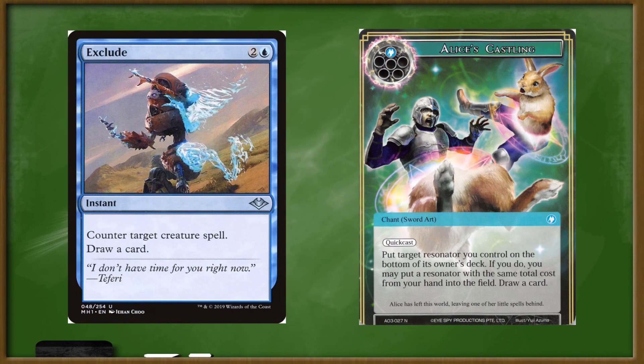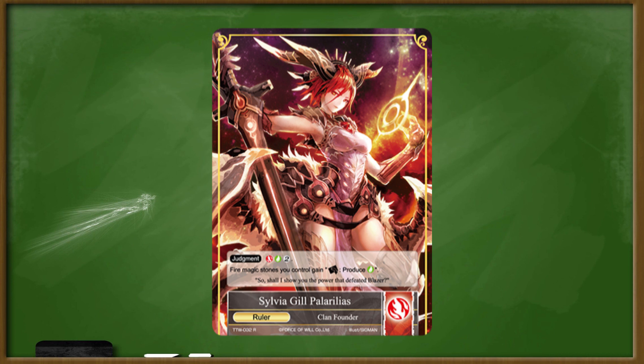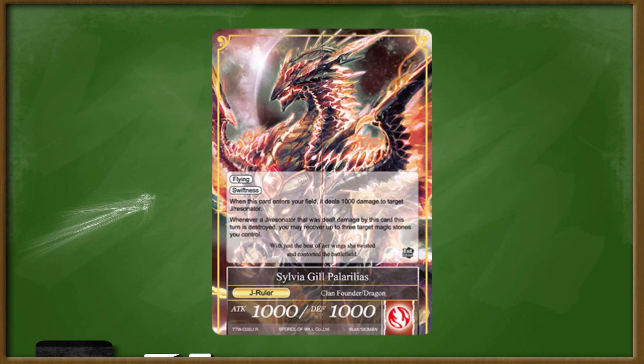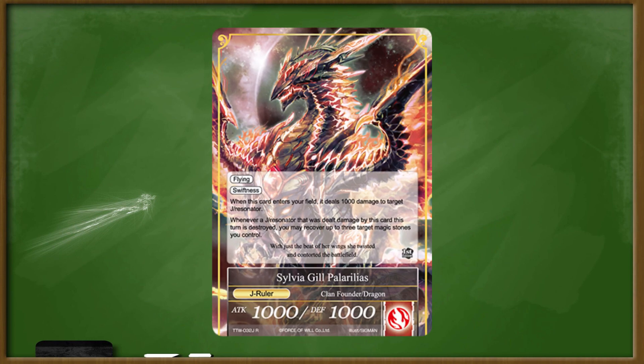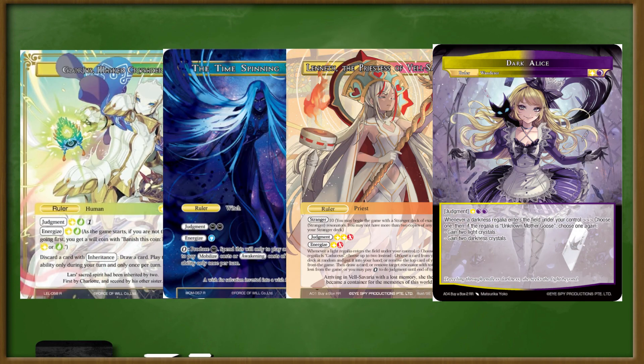Cards and costs have the same timing just like Magic, with Instants being relegated to the Quick Cast keyword found on certain cards. The best parts of Force of Will, though, come from the differences. Rulers are essentially this game's commanders, but unlike commanders, they all do something at every point of the game. They also don't contribute to any form of color locking, so any idea you can come up with in any color combination is fair game. Not only does a ruler have abilities on one side, but you can also judgment it and flip it into the field as a unit, and it becomes a whole different card.